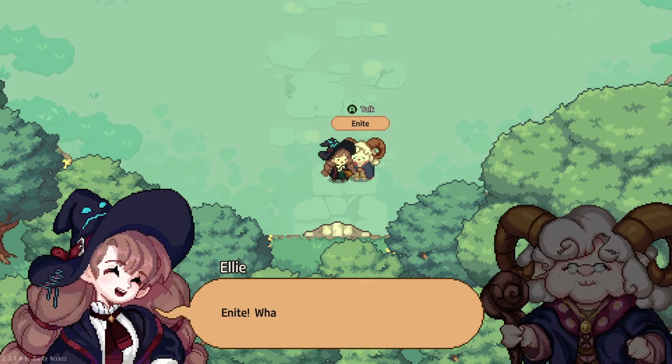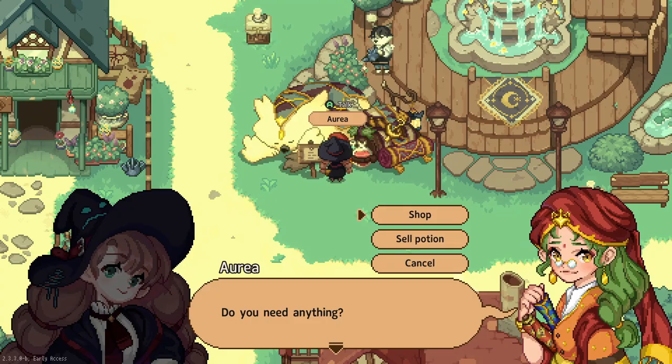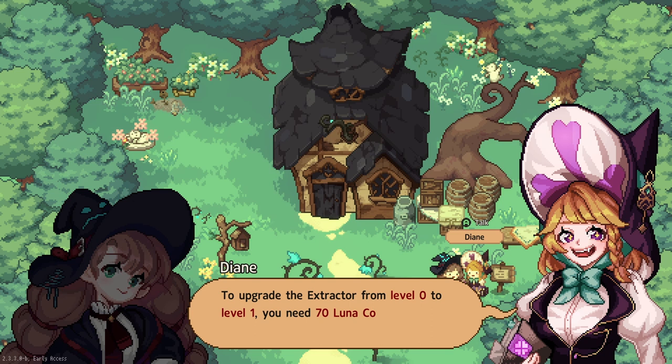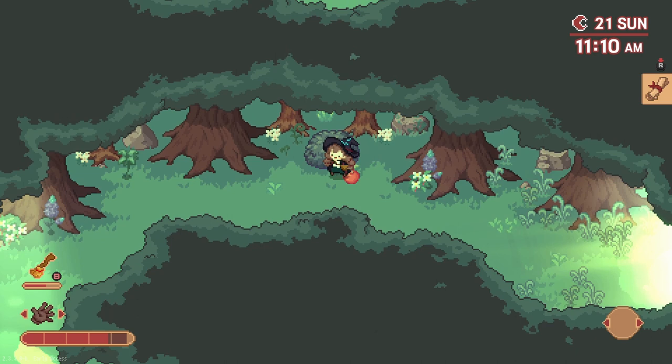Little Witch in the Woods has some updates. The Sunny Side Up team has been working hard over the past several months to fix some issues in the game and provide some new content, and they have released a beta version of the game back in October. I'll just be hitting the highlights of the October 25th, 2022 patch notes, but I will link it below in the description in the event you'd like to read it in its entirety.